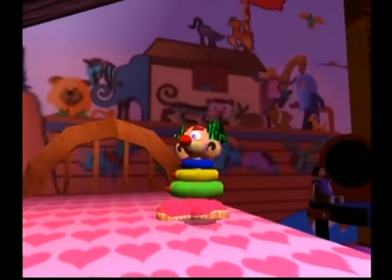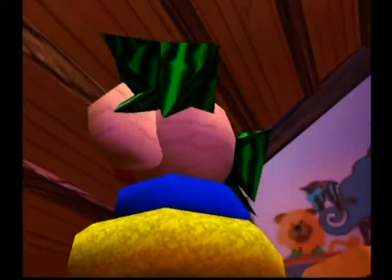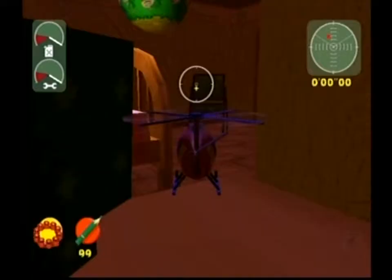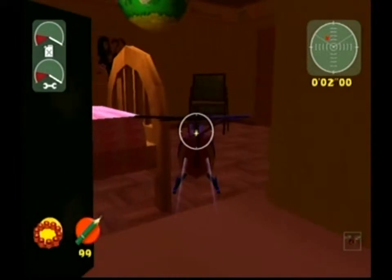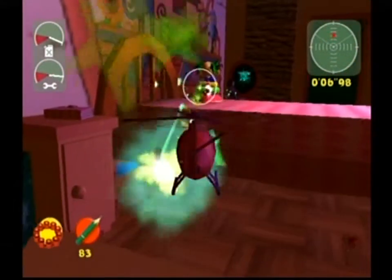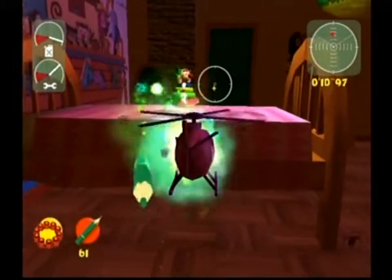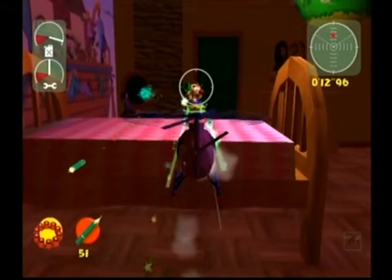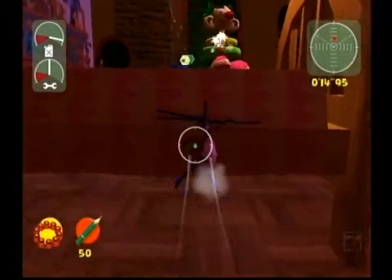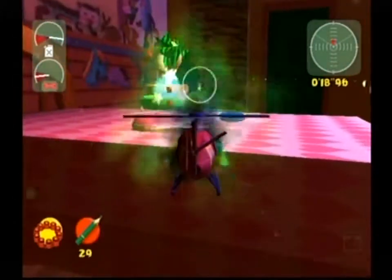He shoots missiles out of all three rings and his head. Basically, you just gotta go in, kill the three rings and his head, and you're done. You have a ton of missiles and you're flying a helicopter, so it shouldn't be all that hard. If you stay back, you have enough time to move out of the way of most of the missiles coming in. The only problem is we haven't found a healing bonus anywhere.